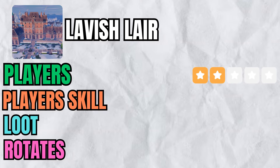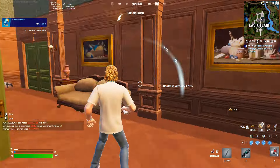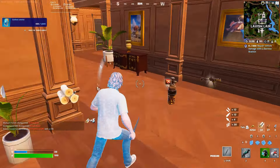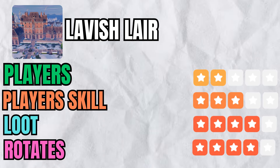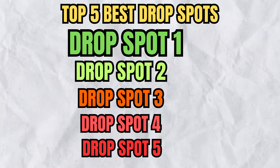Player skill was also fairly sweaty, so only land here if you are a decent player. There were a few times I found some easy kills, so I'm going to give it a fairly average rating of 3 stars for player skill. Loot was decent with 30 chests and more floor loot than I can even count, so that gets a 4 star. Rotate is also coming in with 4 stars, giving Lavish Lair the number 5 spot with a total of 13 stars.